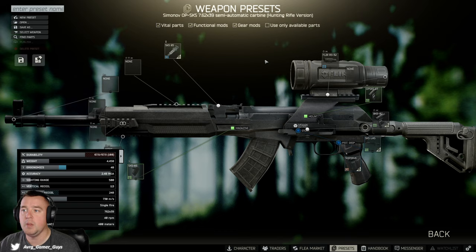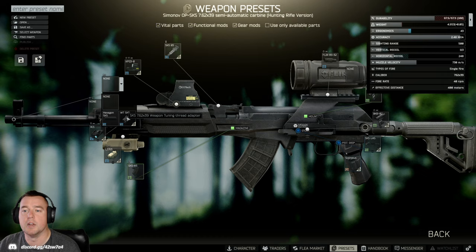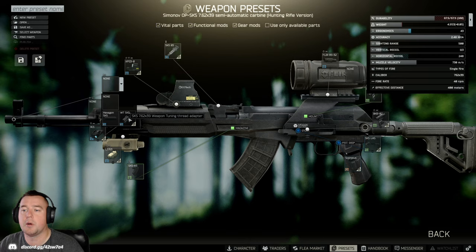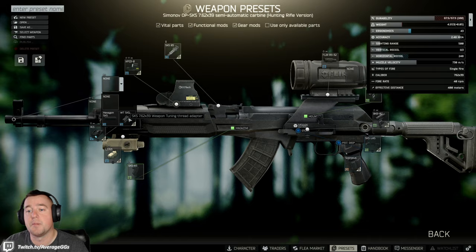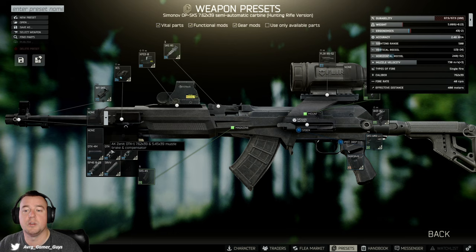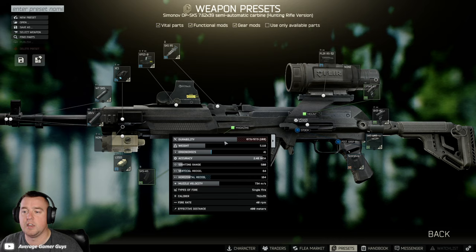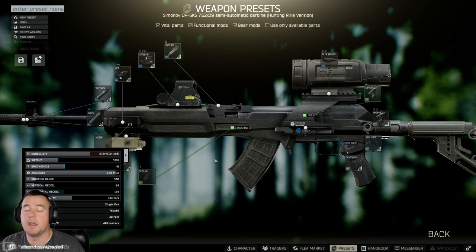Since we have the flea market open, we'll continue building this out — you can throw different things on and really mod the heck out of it. With barrel attachments, there are a lot of thread adapters and different adapters that let you stack additional items. We can put a sound suppressor directly on, and you can see what that looks like. If we add a thread adapter instead, it gives additional options for different suppressors or barrel mods, which can have pretty significant changes to the stats. This is the most efficient and effective way to mess around with your weapon setups.